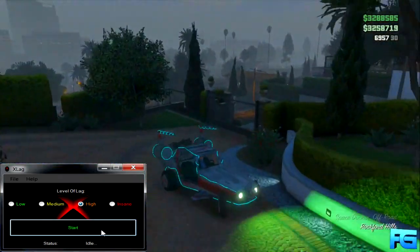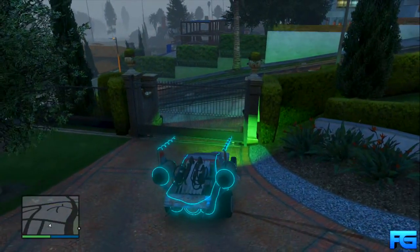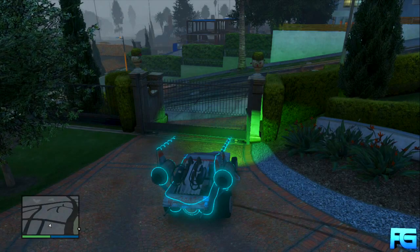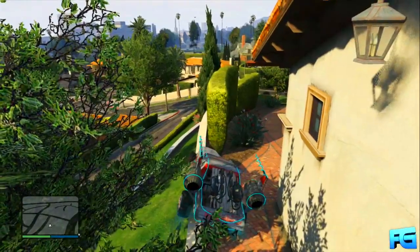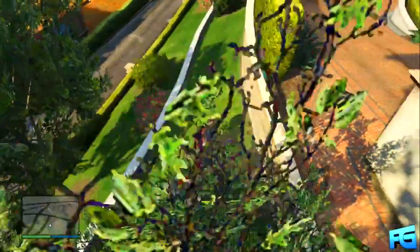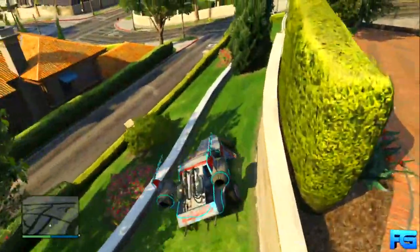While this is happening, grab your car and as quickly as you possibly can try to drive out of Michael's property. If you're too slow, the game will transition to online mode and the fence will be closed, so try to get off his property before that happens. In my case I was too slow, but I wobbled my way off the ledge in his backyard, which is pretty sketchy, but it works.